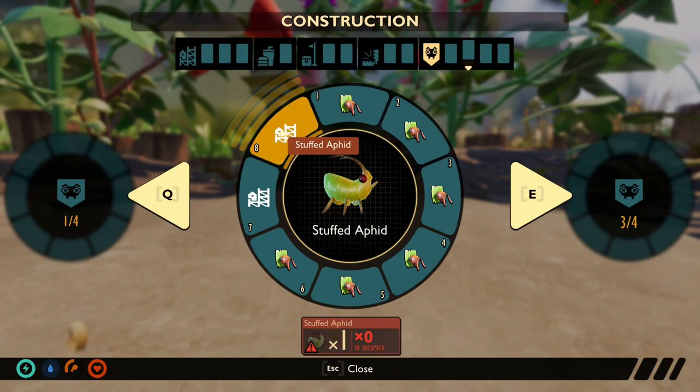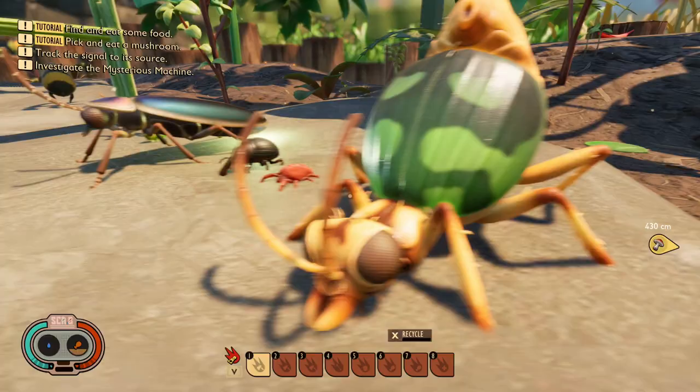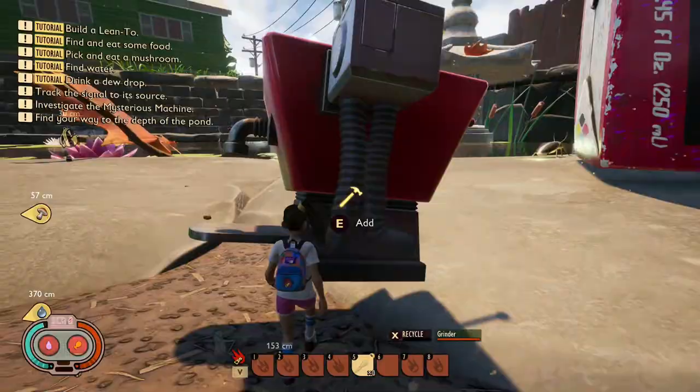Moving on to some of the new stuffed creatures — they don't really have proper crafting recipes yet, with the crafting requirements requiring themselves, but here's a quick look at them all. Up next we have the not-so-functional grinder. This also doesn't have a proper crafting recipe and doesn't actually function yet, however judging by its description and appearance I assume it works similarly to the smoothie maker, where you put a couple of items in and get something else out.